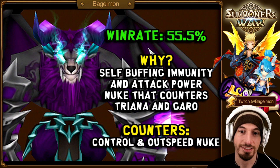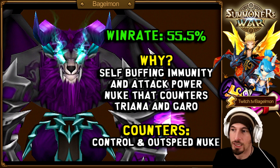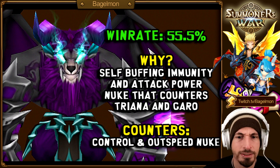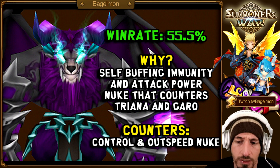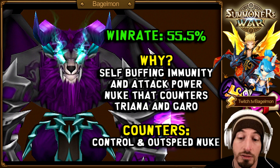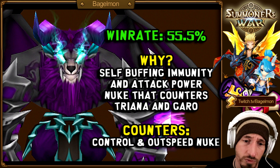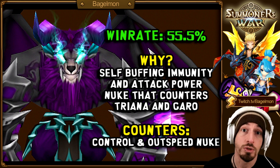Number 9 — I was surprised this unit is number 9. Is Aratu's win rate higher than Tian Lang? Why? Self-buffing immunity, attack power, and a nuke that counters Triton and Garrow. You don't really see too much Garrow anymore because Ajir, Water Monkey, and Fire Lich — so many people have things that naturally counter Garrow. You don't really see Triana as much as previous seasons either.